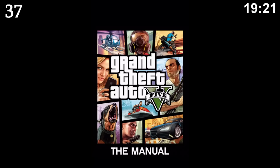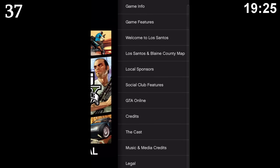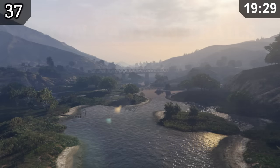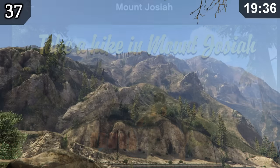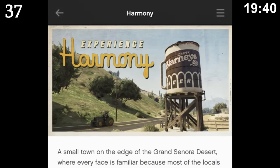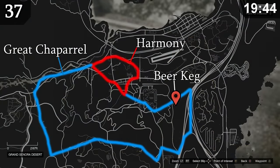There are some small mistakes in the official GTA 5 digital manual. The picture used for Raton Canyon is wrong — they incorrectly used a picture of Lago Zancudo. For Mount Josiah, it says 'take a hike in Mount Josiah' but the picture clearly shows Mount Chiliad. The last error is the picture for the location Harmony, which clearly shows a beer cake actually located in Great Chaparral.